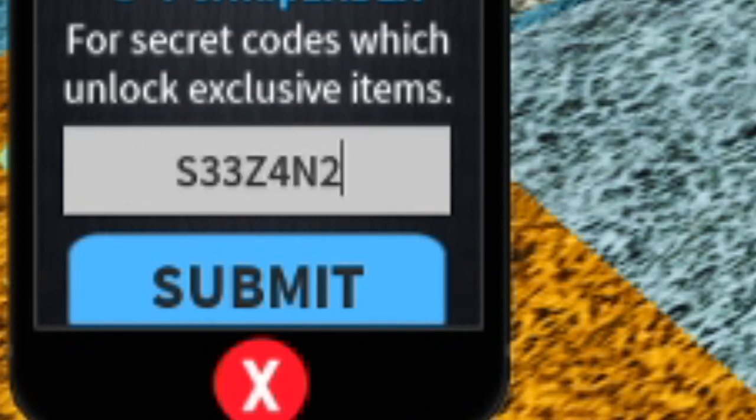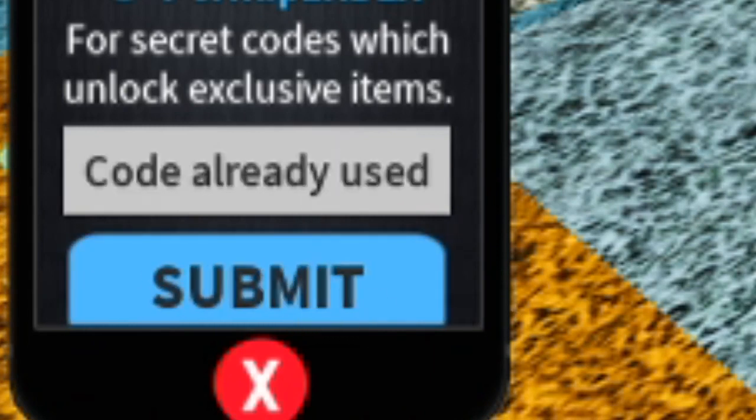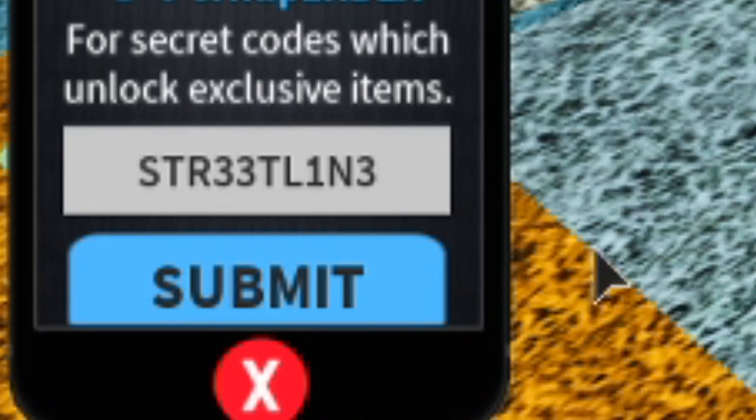This next code is going to be S33Z4N2 - there we go, that one works as well. Next one guys is going to be code STREETLINE: STR33TL1N3 - I've already used that guys. Alright, those are half of the codes in today's video - literally only half guys, there's so many more - and we're going to be going over that in just a second, but we have to escape this prison first.